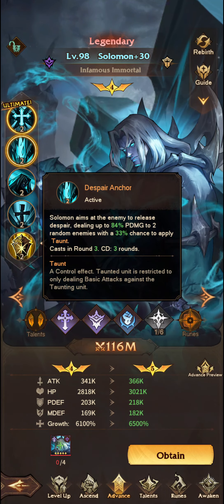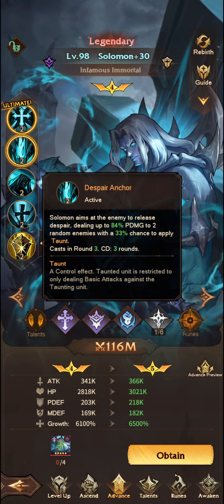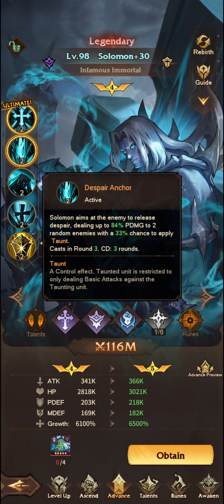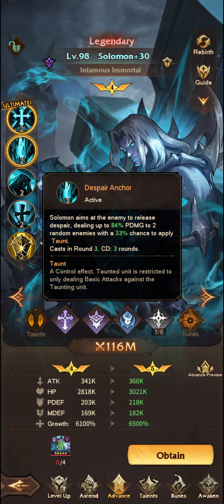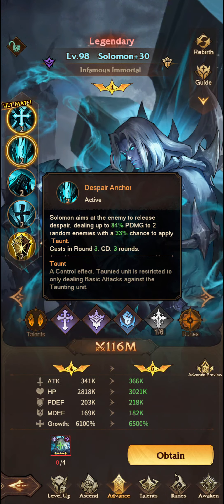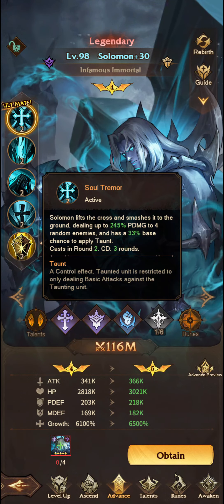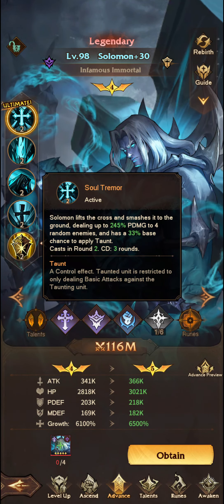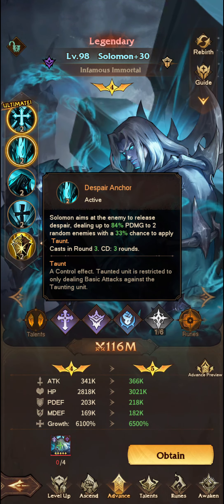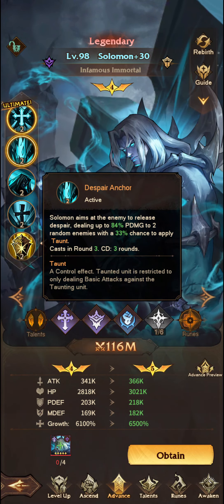The next ability, the Despair Anchor, aims at the enemy to release despair, dealing up to 84% physical damage to 2 random enemies, again with a 33% chance to apply taunt. It's a useful ability, but it doesn't target as many units as the first — the first targets 4, this one targets 2 — and 84% isn't a reasonable amount of damage for this ability.